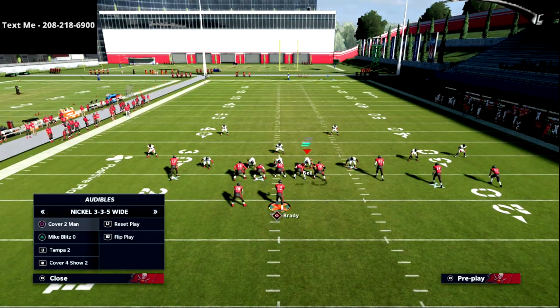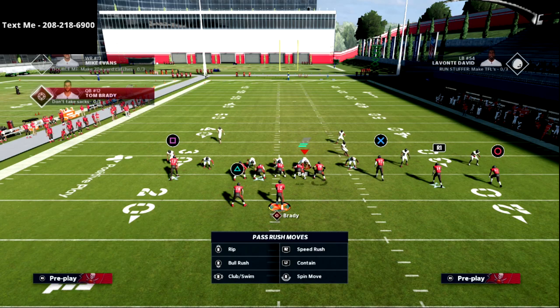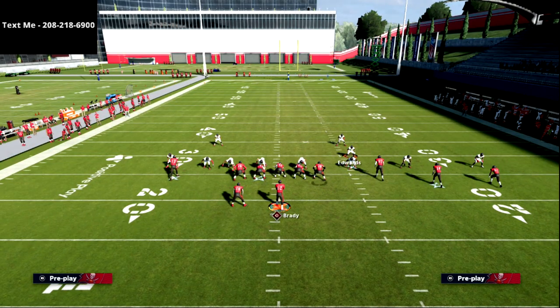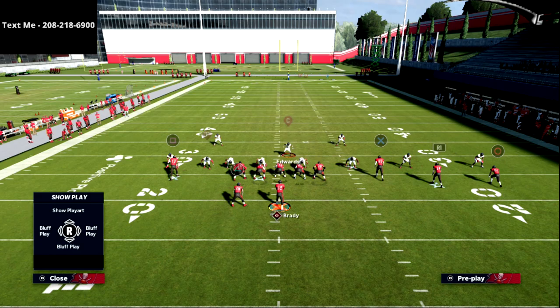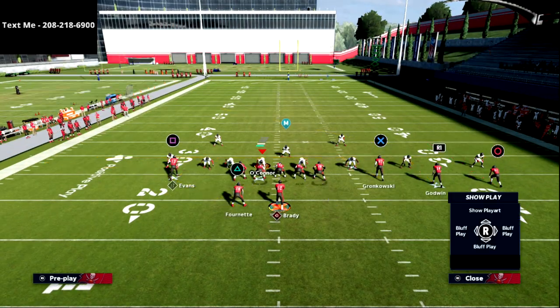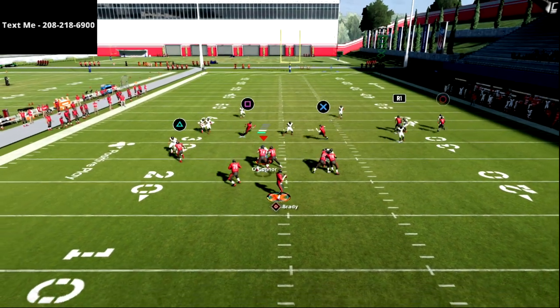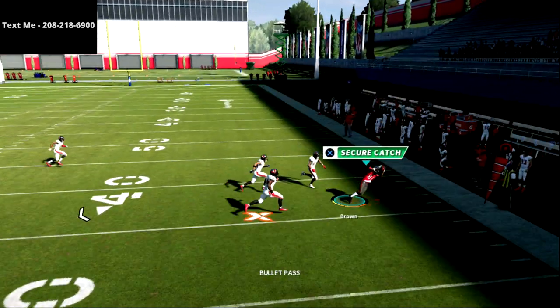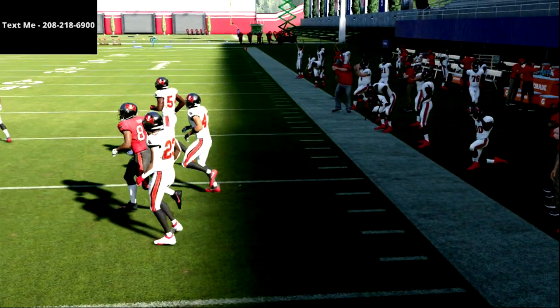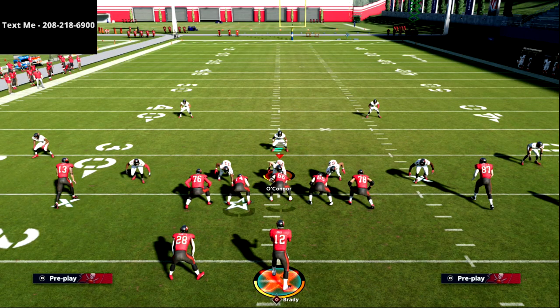Now let's talk about cover four for a moment. If you get a cover four look — just four deep — watch this out route: look at that, because the post route serves as a vertical to pull every single zone out of the way so that we can pop that out route over and over again.